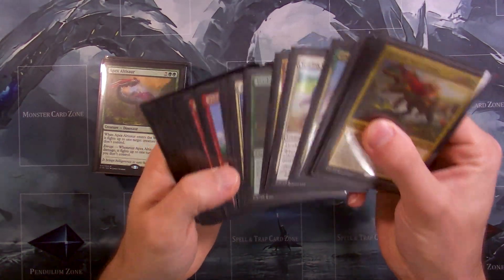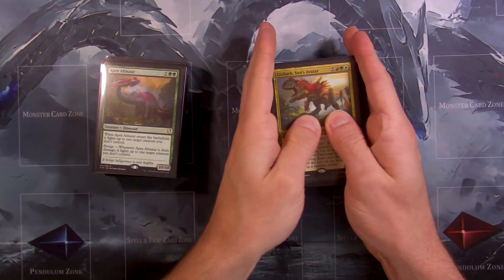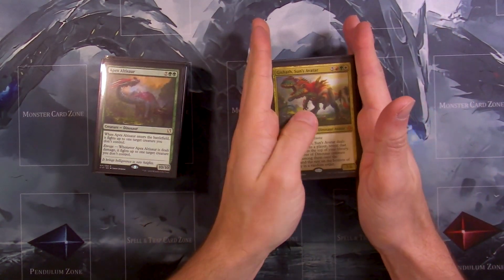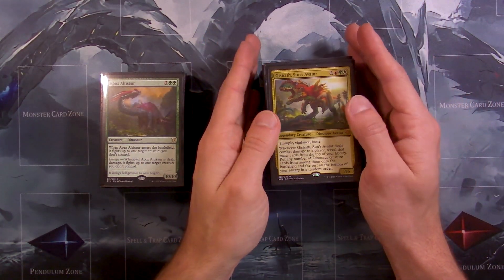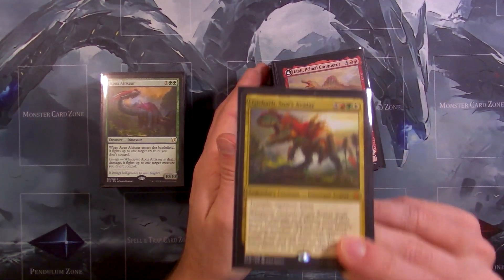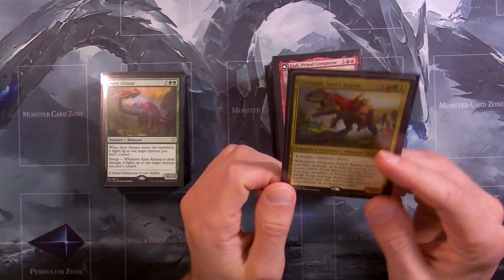This deck is currently in a budget state and I did get some new cards somewhat recently, so even though this video might not technically be a budget commander deck video, this essentially started as a budget deck and we're going to upgrade it a little bit with cards I already have plus cards I intend on purchasing. Gishoth went down a lot in price — it was like 30 bucks in that budget build, now it's like five bucks. They got two new different printings of the card, so definitely pick up a copy if you want.